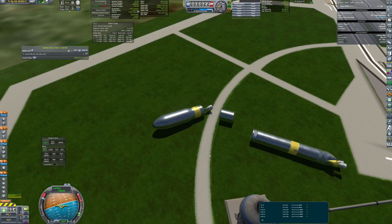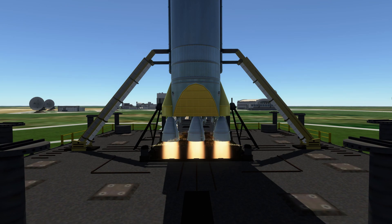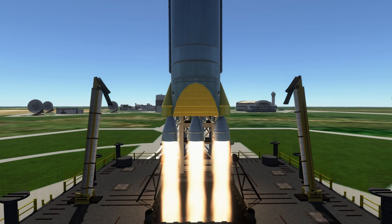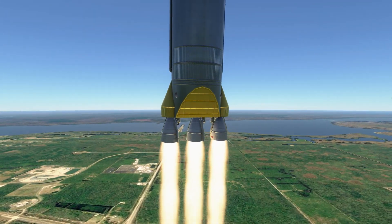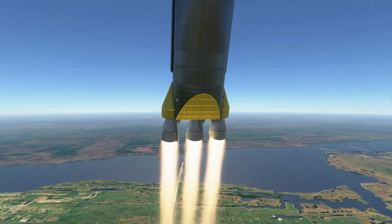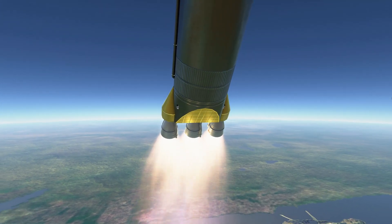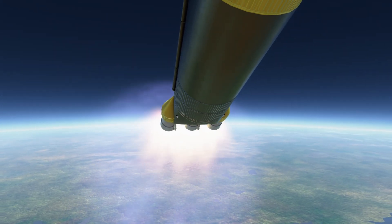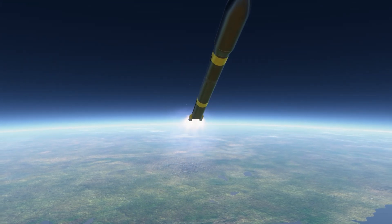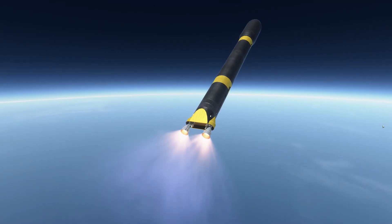I was a bit cheaty, as I decided to revert to the launch pad and try again. This time all three engines ignited successfully and the rocket began its climb through the atmosphere. The rocket was going perfectly fine until one of the engines explodes. Fortunately, at this stage of the flight, the rocket was capable of getting to orbit with the remaining engines.